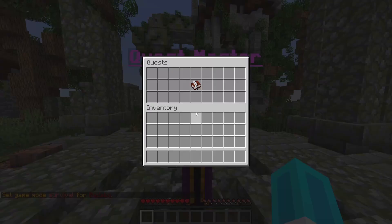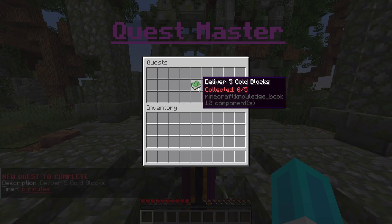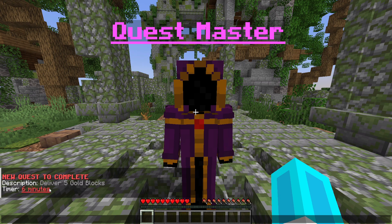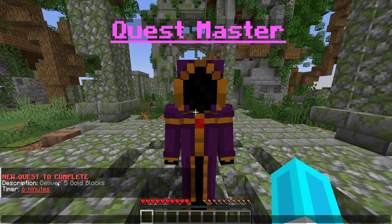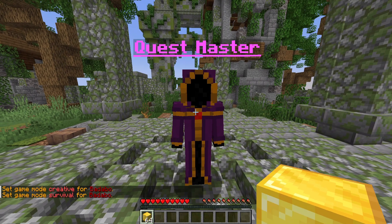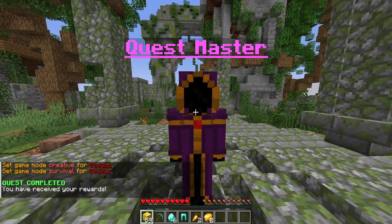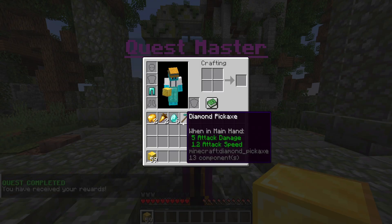If I go into survival and right click this guy, you can see he has quests. Now you're pretty much done. If I click deliver five gold blocks, you can see in chat a six minute timer starts. All the writing in the GUI and in chat is customizable, so you can make it unique to your server. Let me go into creative, grab some gold blocks, and give them to this guy — and boom, quest completed! We've got some of the rewards that we made earlier.